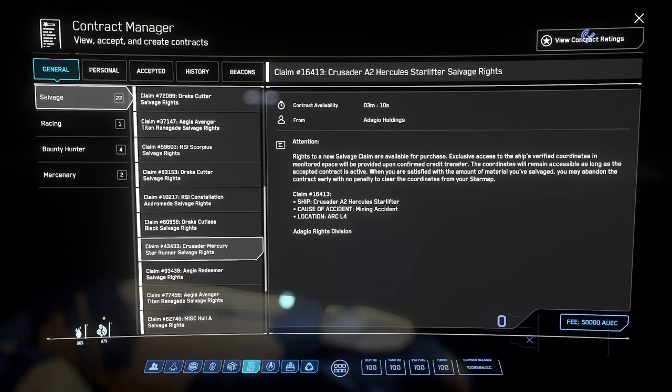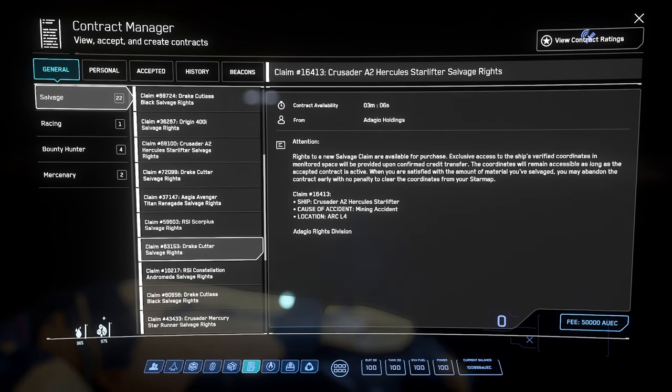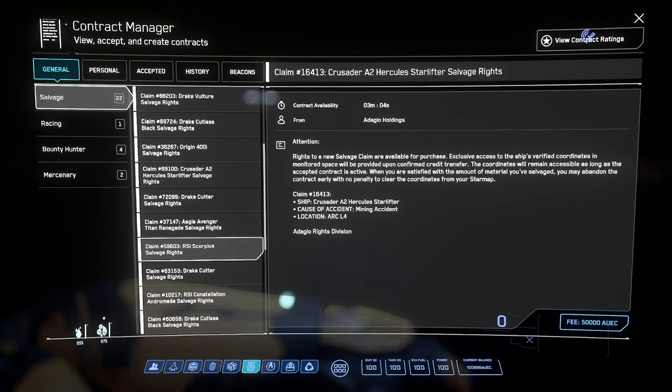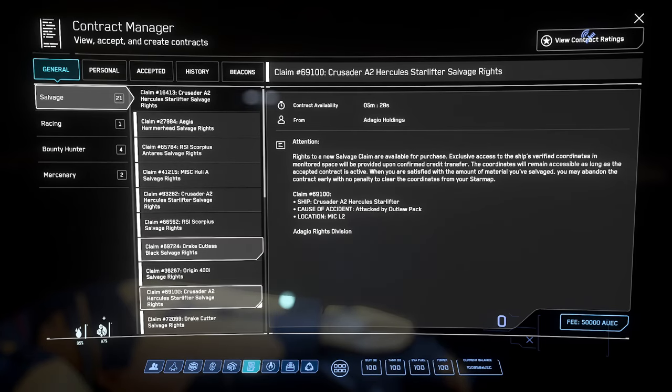Use your MobiGlas to search for available salvage missions. These often offer specific objectives and lucrative rewards for successful completion. They can range from low risk to high risk, with the rewards scaling with the risk. Some missions may even involve dealing with hostile elements in the Verse, so plan appropriately.